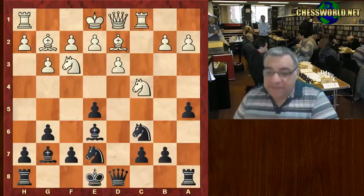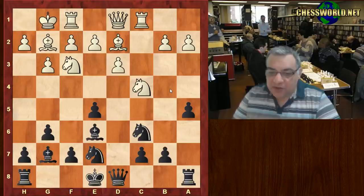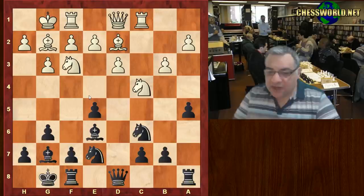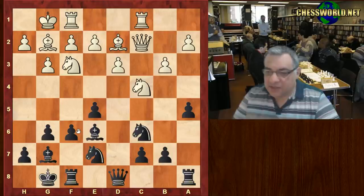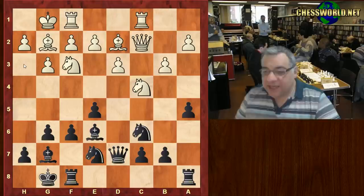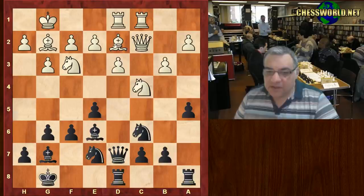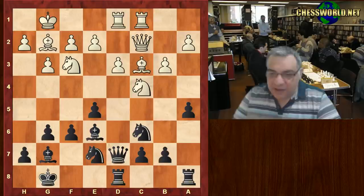Bishop g2, a5 preventing b4 from white — could be useful. Both sides castle, b3. It looks as though white's position is pretty stable at this point. Now there's Knight g5 possibilities, ruling out slightly weakening the diagonal. f6, Queen c2, Queen d7. Rook fd1 — it can always be altered by Bishop h1. Now Rook fd8 putting pressure on the d-file, playing more positionally. Bishop c3, Knight d5.